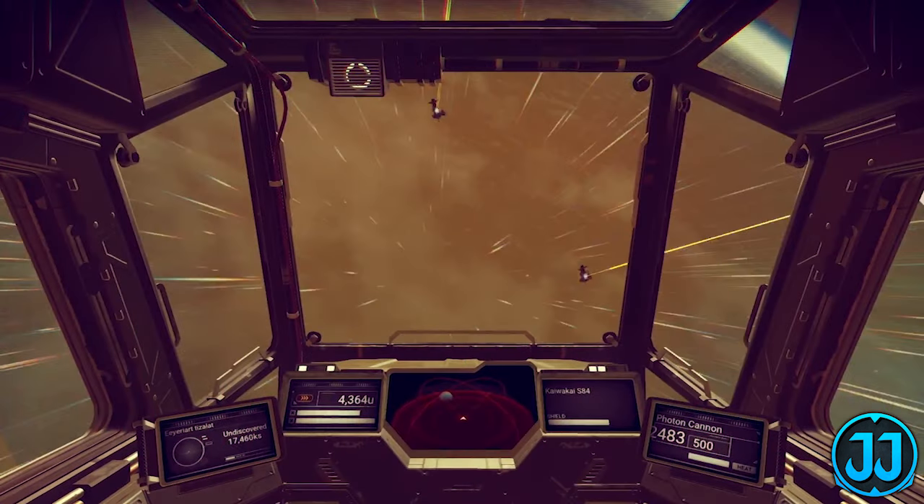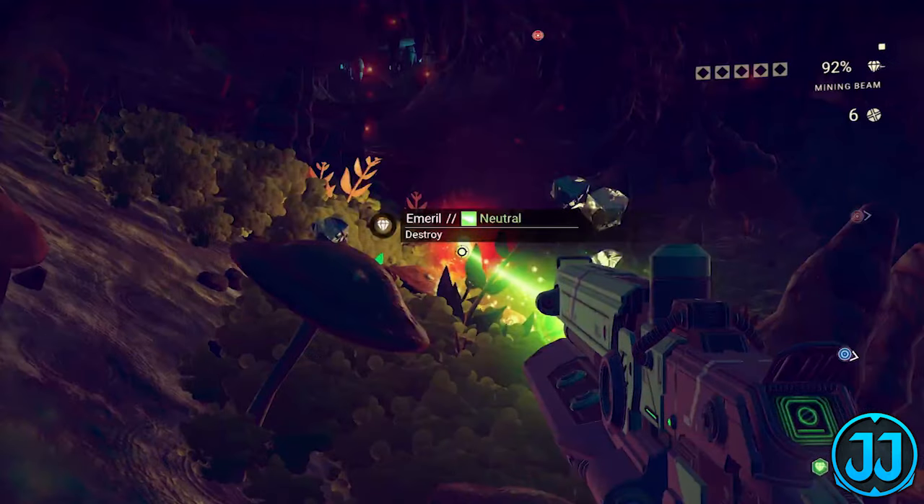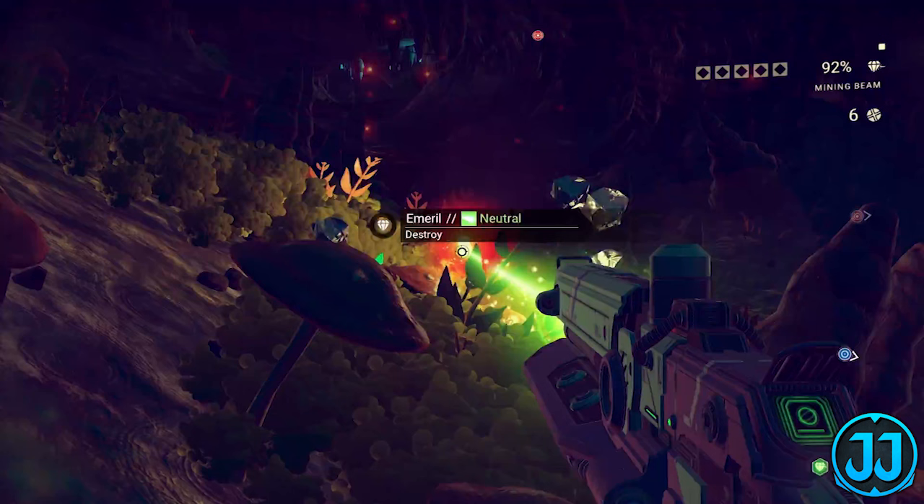Here we get footage flying to a very dusty-looking planet, then more footage of another hilly planet with a creature roaming and some trees in the background. Now we're mining more rocks — we have a blue icon to the right we've never seen before, and a red icon at the top that looks like it might be an artifact or portal icon. If we freeze the frame, we see the mineral we're collecting is called emerald — it is a neutral element, with the icon for neutral being green.